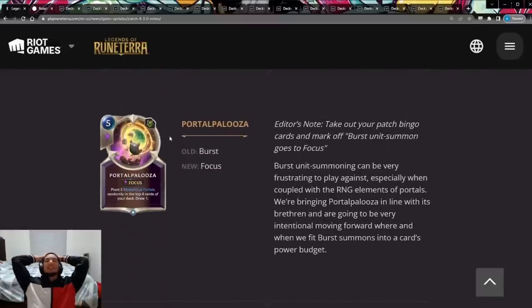Portapalooza goes from Burst speed to Focus. This is such a huge nerf — the card is still great, you still draw and still put out two portals, but the fact that it's no longer Burst is similar to how Agatha Cabarras went from Burst to Focus. It no longer lets you have burst-speed blockers to defend the opponent's attack. So you can no longer rely on doing Portapalooza when the opponent attacks to get blockers to save yourself. Really, really good change. It's kind of funny how all these draw cards are going from Burst to Focus — Riot needs to realize you really don't want burst-speed summons.